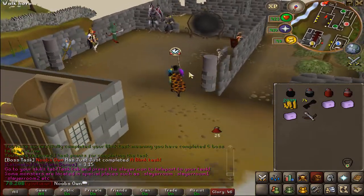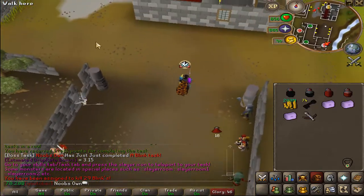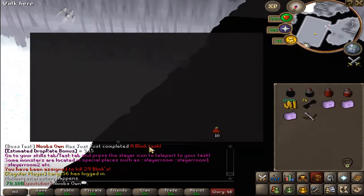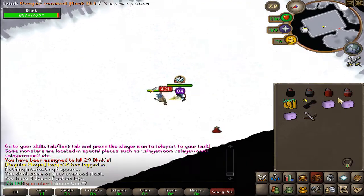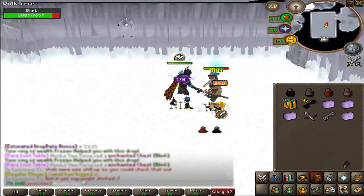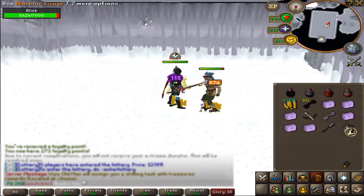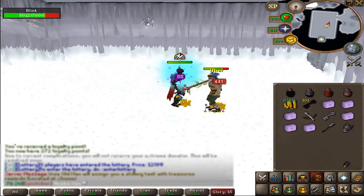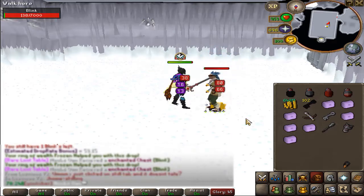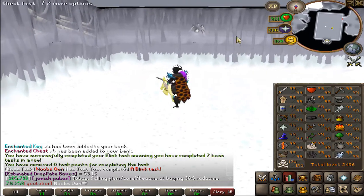I was in an instance because there were other people with the Blink task. We got another Blink task, so I have to go back to the instance which costs another 100 million. By the way, when you get an instance you're teleported to a private room to kill the NPC. During this task we got multiple enchanted chest drops, an enchanted key, a draconic visage, and a chaotic staff. On the second-to-last kill, another enchanted chest. Task completed — four keys and chests added to bank.